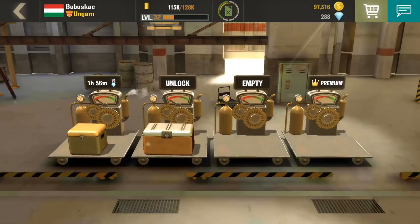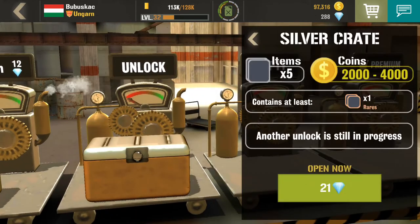You cannot open two crates at the same time — only for four diamonds. Silver crates contain five items, 2,000 to 4,000 coins, and one of the items is a rare.